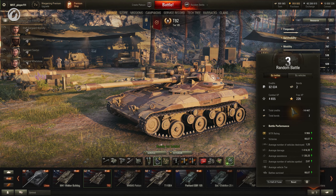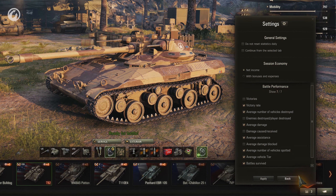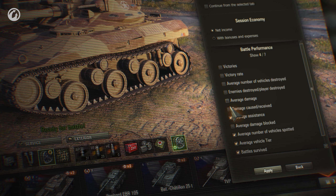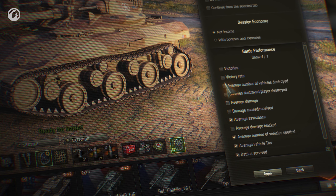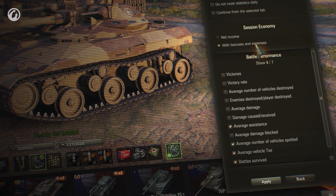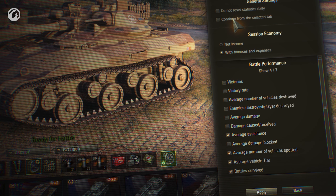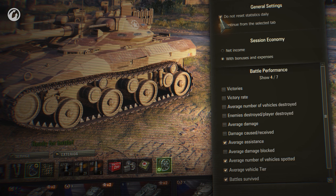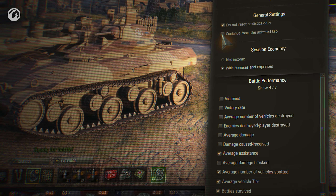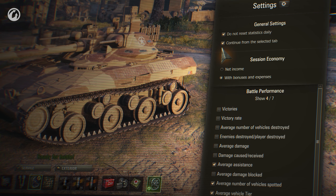In order to make navigating the long list of characteristics easier, you can configure your Session Statistics. For example, hide unwanted stats, or choose a viewing option for economy-related parameters to have Net Credits and Bonds shown first, and the total sum of earned resources listed below. Also, you can disable the automatic reset of statistics once a day — now you can decide when it will be reset. You can also have your most recently opened tab shown the next time you view your Session Statistics.